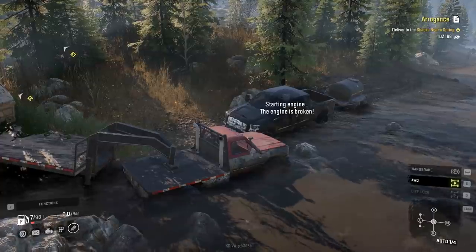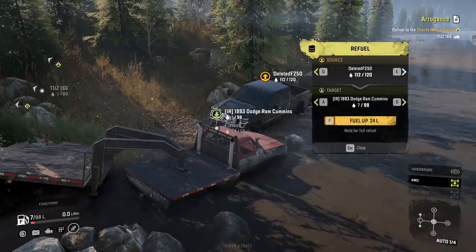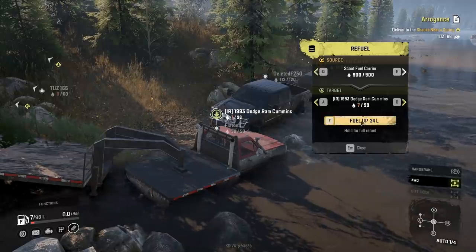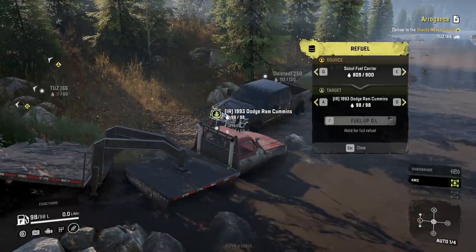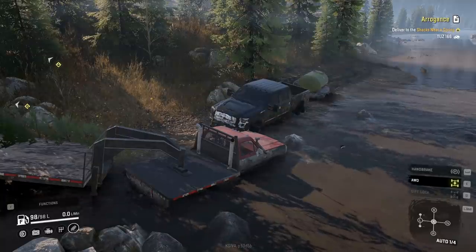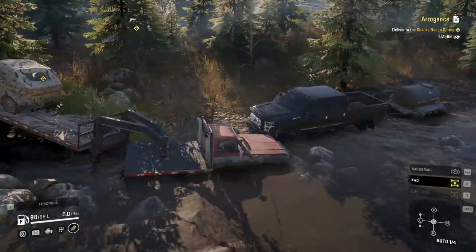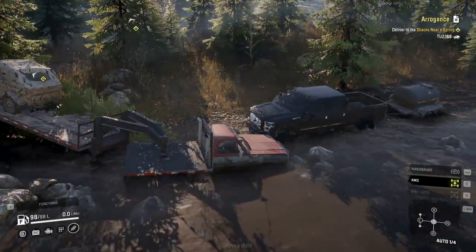Okay we should have fuel. You can take fuel from the F2 - okay, scout fuel carrier, there we go. We're fueled up! I should try and throw that scout on the back of my truck here, that'd be kind of nice.